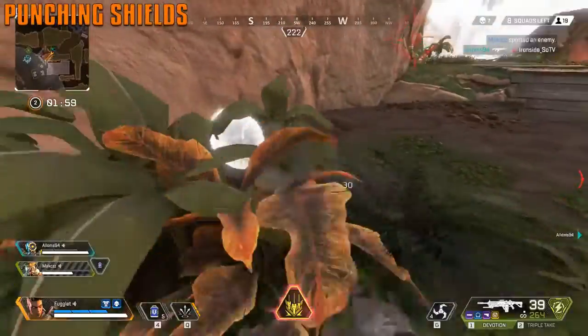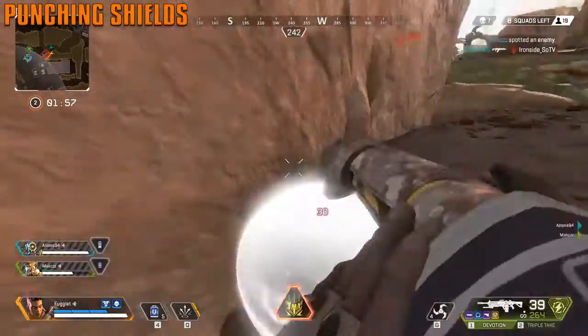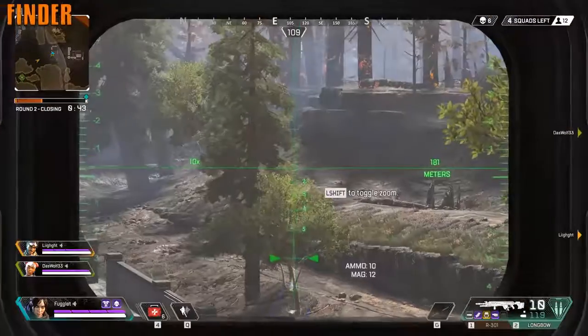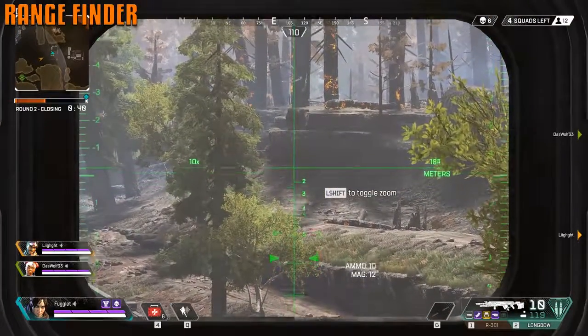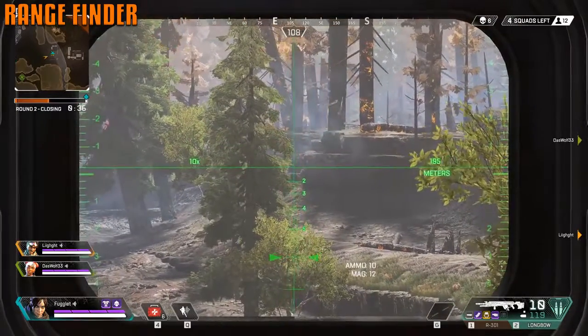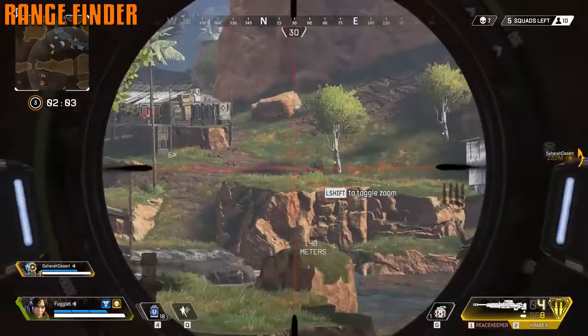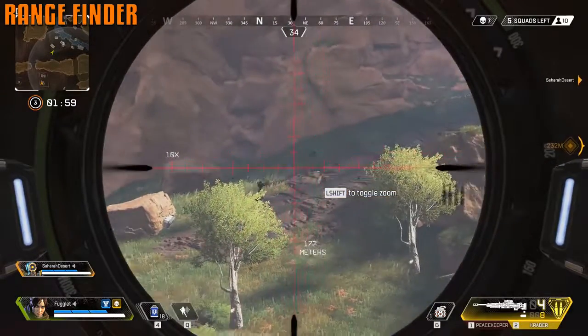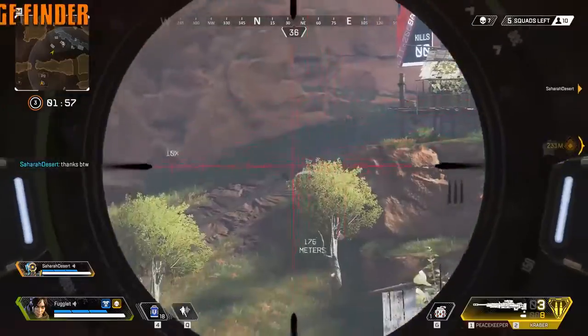Knockdown shields do not protect you from melee damage — it's going to be four hits or three hits and then one small beam. The range scope has a range finder in it. You can see it to the right — it shows how far you need to aim, and you can aim for the lines if targets are 200 meters out.